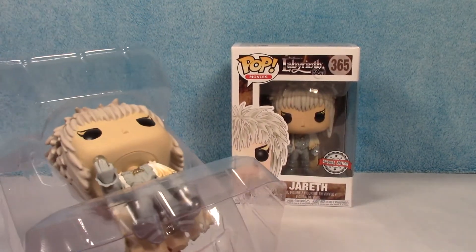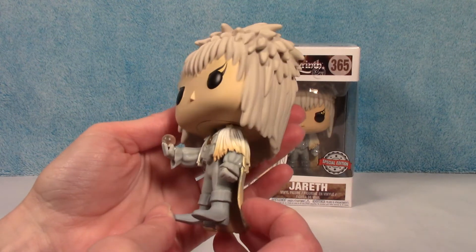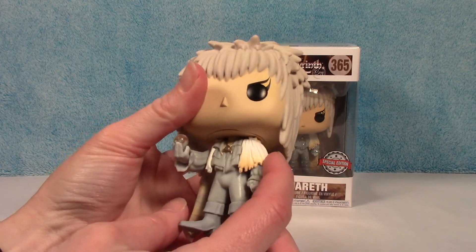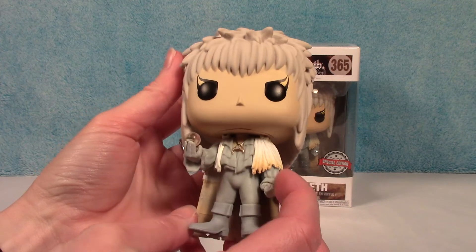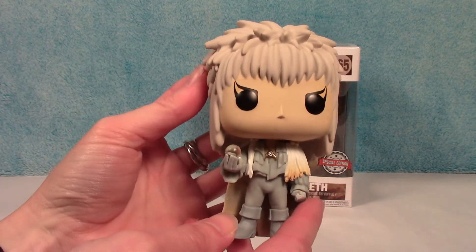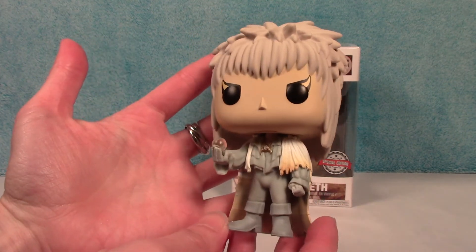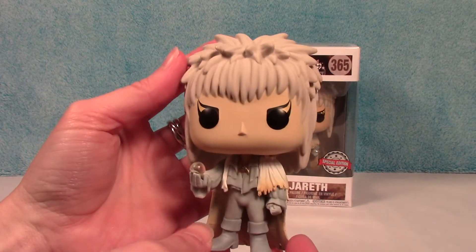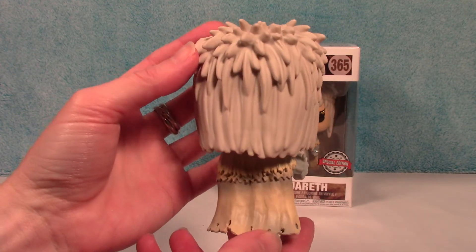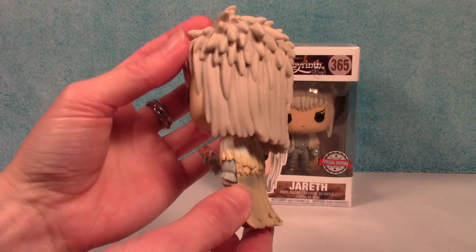Here he is in his gray outfit. He has a coat that looks like it's got feathers on it. There's his necklace — he's wearing that same necklace in the other figure as well. This one has the crystal ball; remember he used to do those weird hand-flip things with the crystal balls, but here he only has one. There's his amazing hair and of course his funky makeup — very cool. I'll give you a quick spin around so you can see his coat.